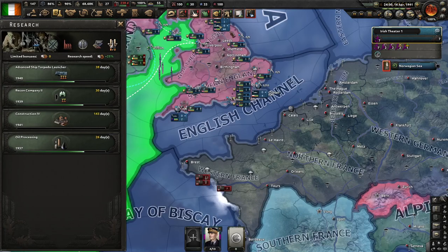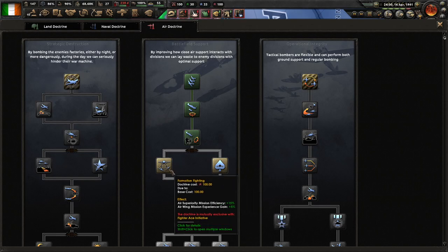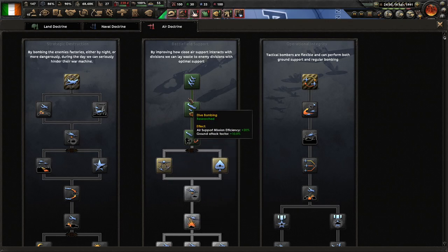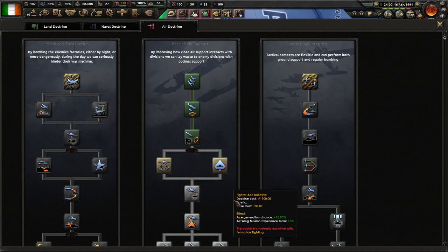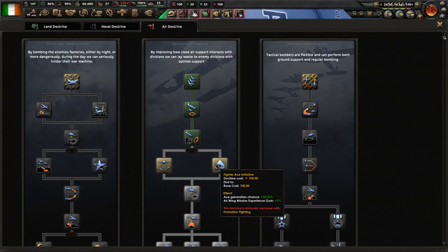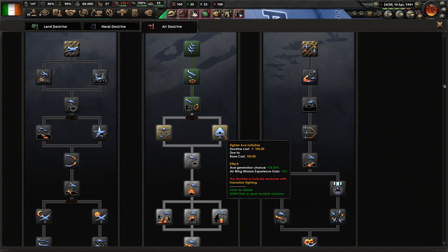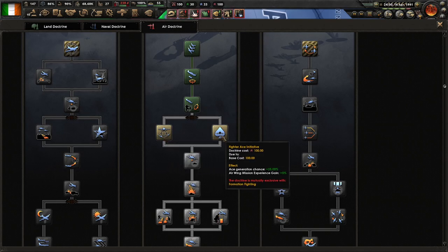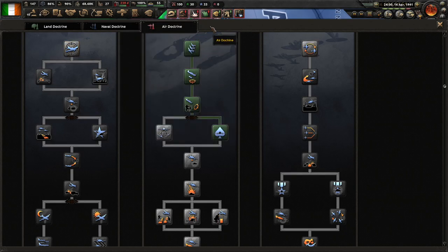Destruction speed would probably be worth getting — greater chance of getting aces. How many fighters do we have? These aren't going to be too useful to me right now. I may not have done a good job on this. Aces might not be a bad idea for us though.